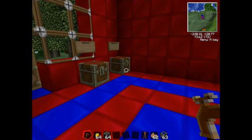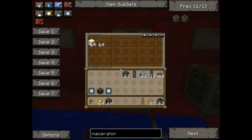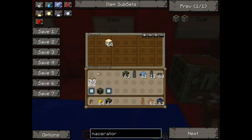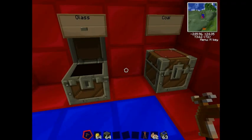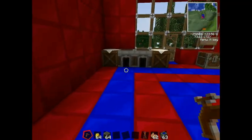Now we move on to glass. Sand cooked in the furnace gives you glass — you're going to need three of those, so just get three out and put them in like that. Now you'll also need some coal dust, and making coal dust requires a macerator.